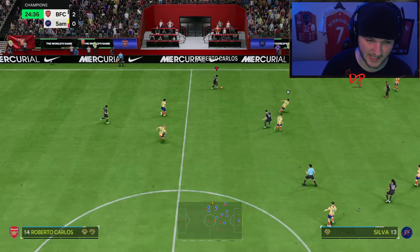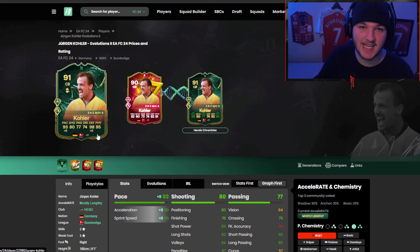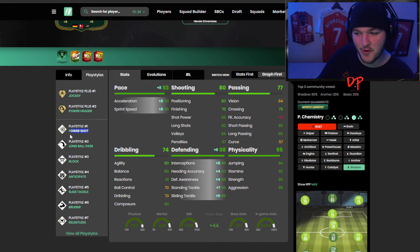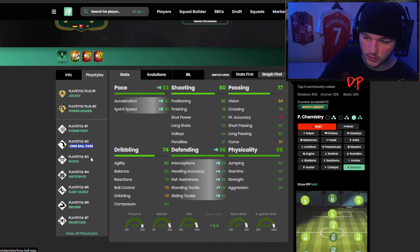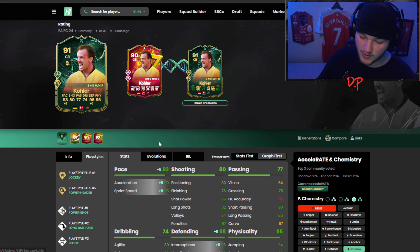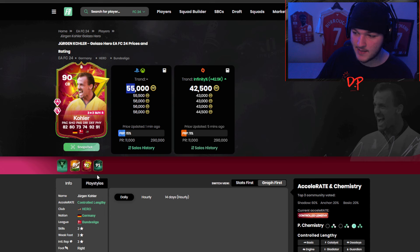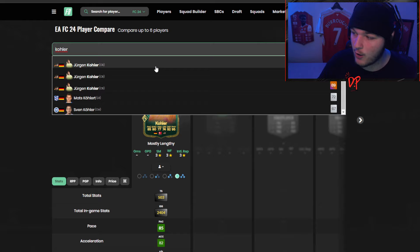Collar with another tackle - this man is on fire! This card is a joy to use. With a Shadow, 93 pace and 98 shooting - this card looks exceptional. The things I really liked: all his play styles, the Jockey plus was great, the Power Header we didn't really need to use, and the Long Ball if you're playing out from the back. The fact he's got five out of six defensive play styles - Block, Anticipate, Slide Tackle, Bruiser, and Jockey - is absolutely fantastic.